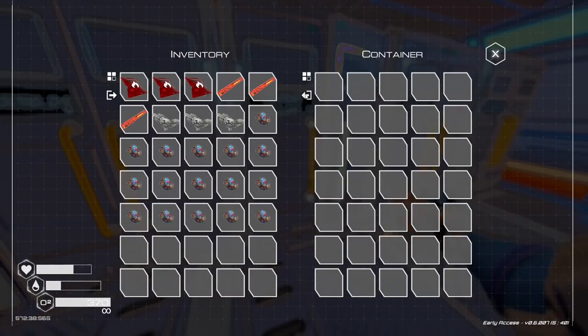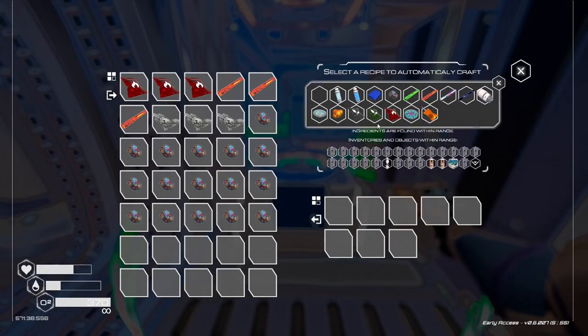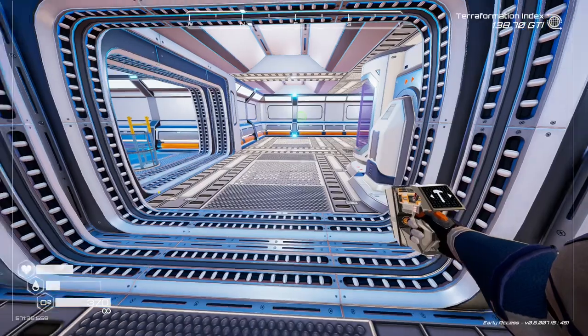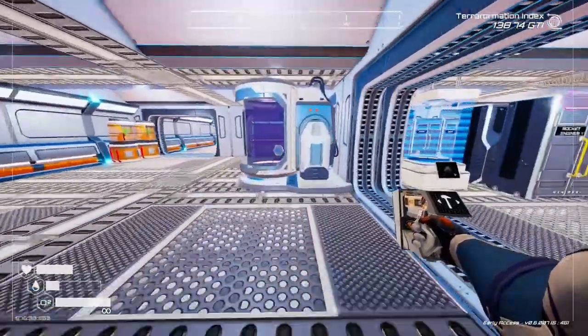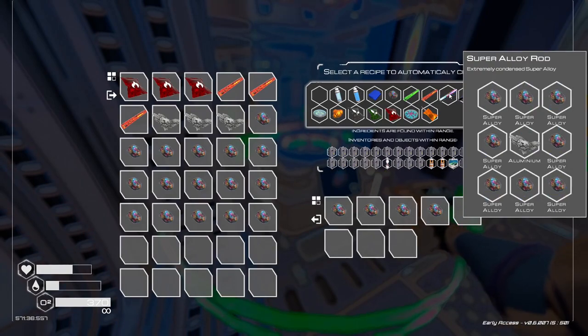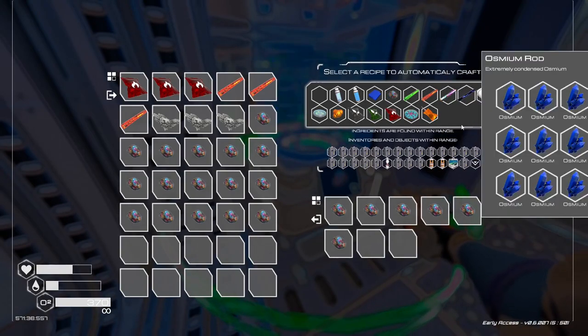I need another eight - two, four, six, eight, there we go. Let that do its thing - we should have enough stuff for all that. Oh, we can actually make the super alloy rods here! I didn't realize that. Let's wait for this and then make the super alloy rods here.